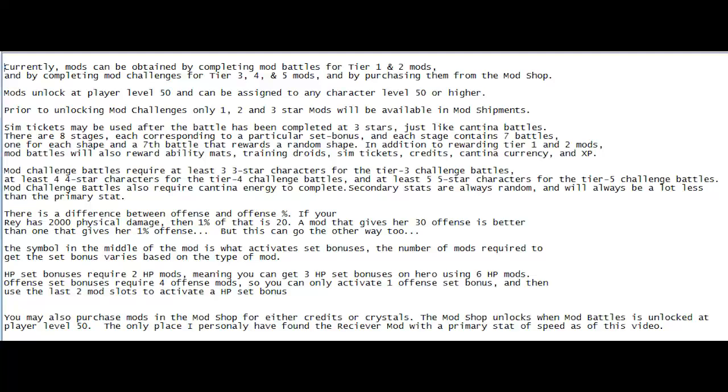There is a difference between offense flat, defense flat, speed flat, and offense percentage. Say your character had 2,000 physical damage. If you gave her 1% somewhere on that mod, it would go up 20, so she'd have 2,020. If you had a mod that didn't have a percentage but had 30 flat, it would be 2,030. Now, if you had a mod that had 20 flat, it'd be the same as the percentage.